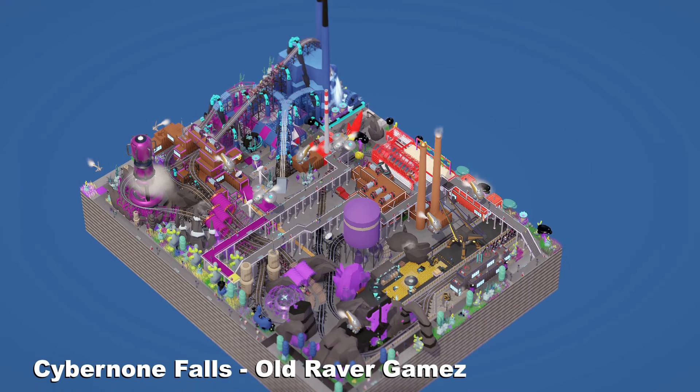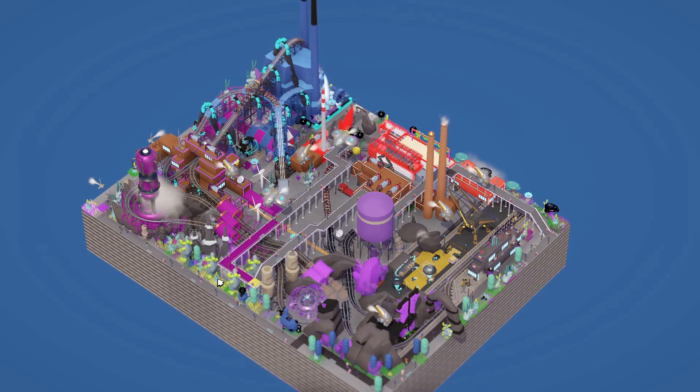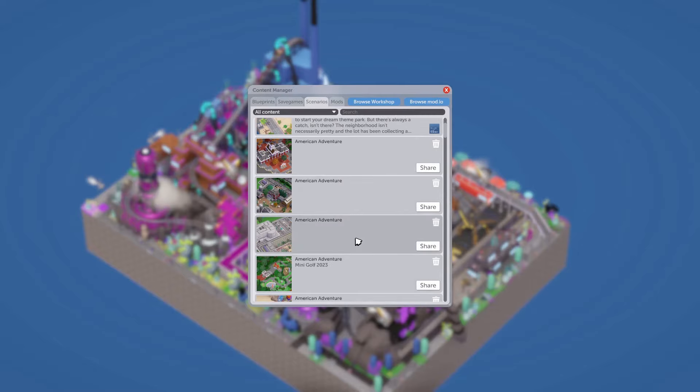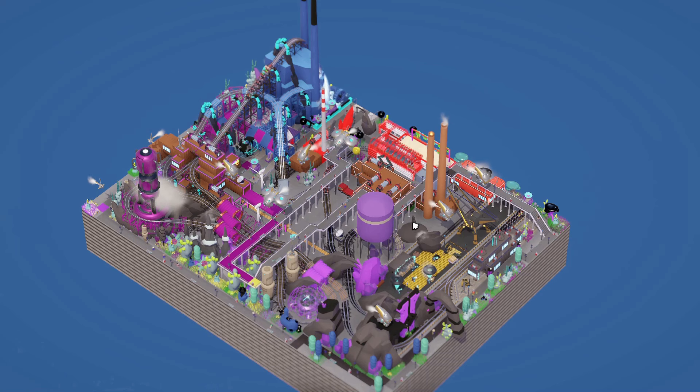Welcome to our first entry. The name of this entry is Cyber Nun Falls by Old Razer Games. I have to first give a correction to the user who gave us this map — they blueprinted the entire map, which was kind of surprising you can do that, and didn't save it as a park file. Next time you jump into the competition, the easier way for me to collect these maps is to save it on a map. When you want to save a map in Content Manager, go to Saved Game Scenarios — you can then upload these to the workshop.